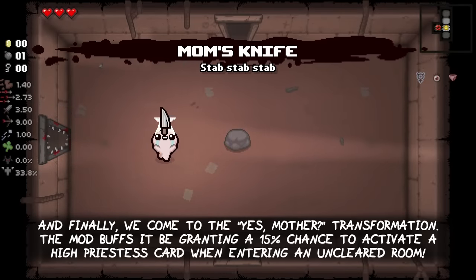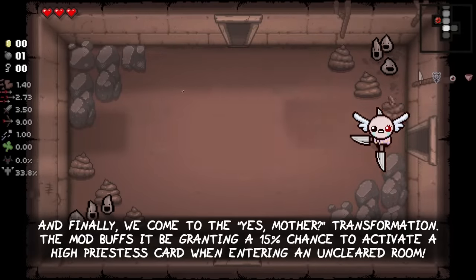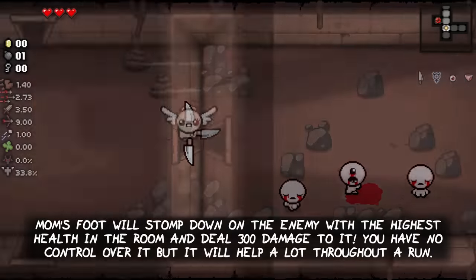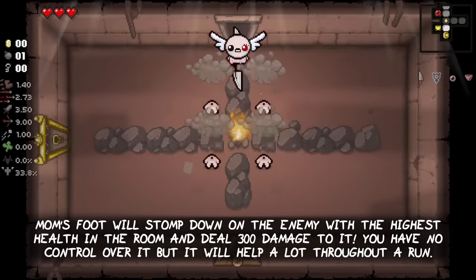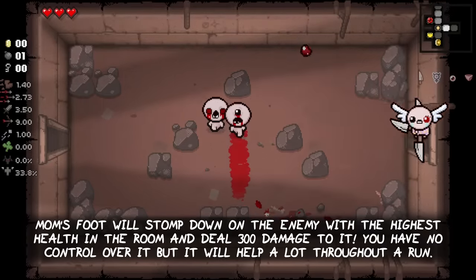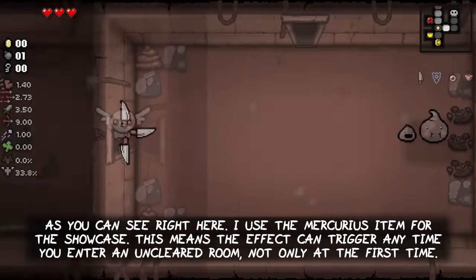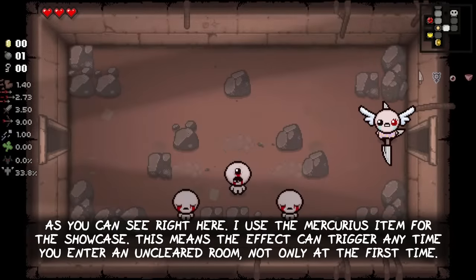Finally we come to the Yes Mother transformation. The mod buffs it by granting a 15% chance to activate a High Priestess card when entering an uncleared room. Mom's Foot will always stomp down on the enemy with the highest health in the room and deals 300 damage to it. You have no control over when the transformation effect triggers but it will still help you a lot throughout the run. I used the Mercurius item for the showcase, meaning the effect can trigger any time you enter an uncleared room, not only the first time you do so.